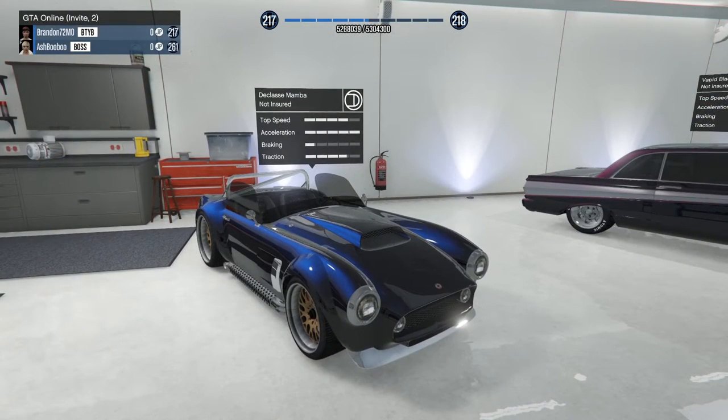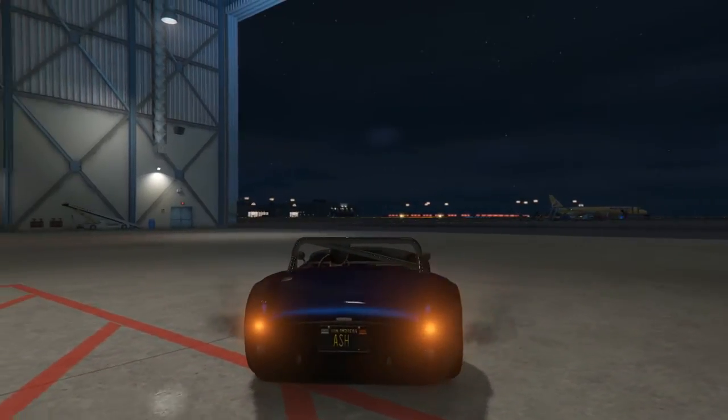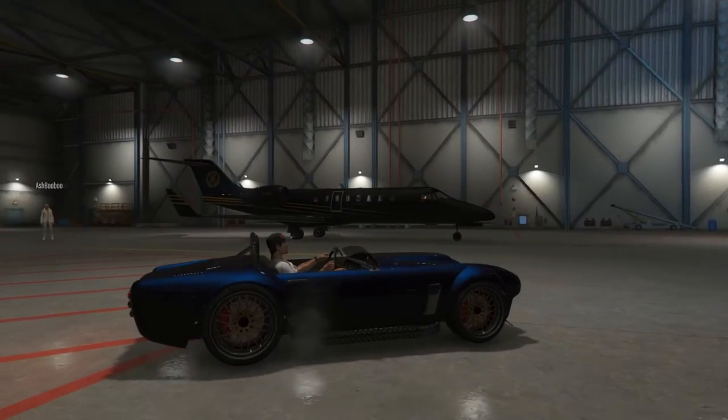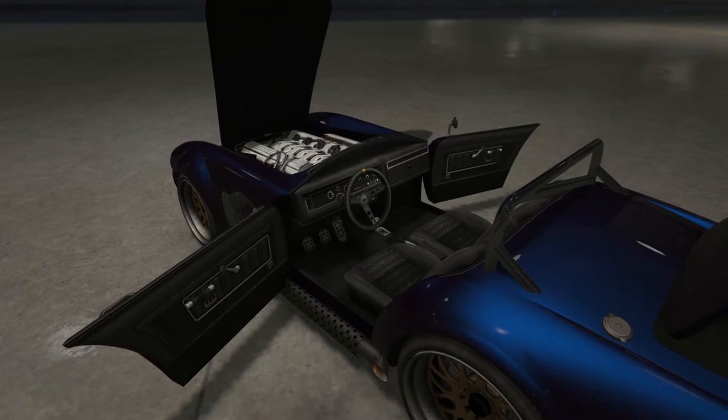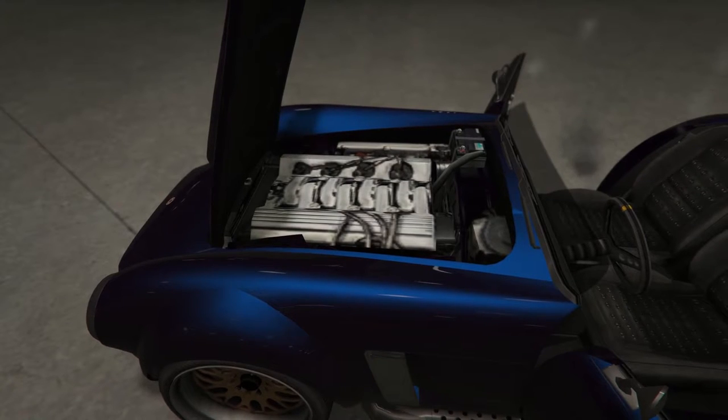Up next is the classy Mamba. Seen here in a deep blue that I can only assume is a nod to the Shelby Cobra, this Mamba is gorgeous. Ash has added just the right amount of chrome and offset it with a great wheel color choice. There are a few other visual elements on this car that make it a sure winner in any car show. I only wish we had waited for daylight before filming this car because the video simply does not do it justice. If you're on PC, make sure you look up Ash and check out this car in person.